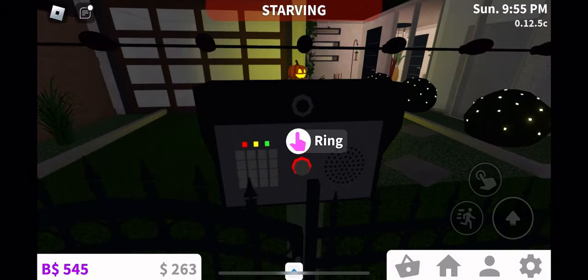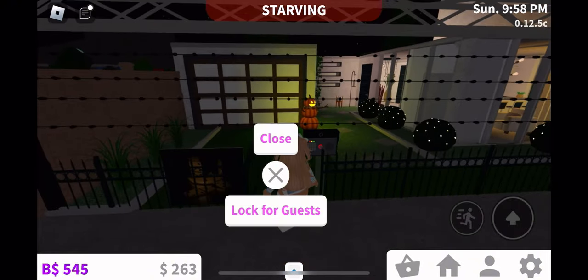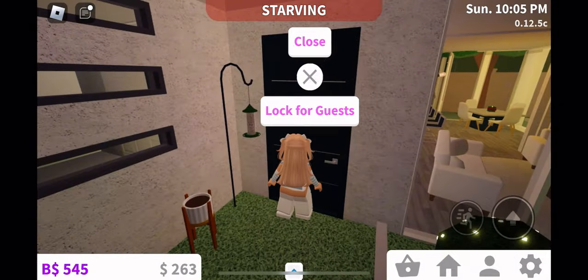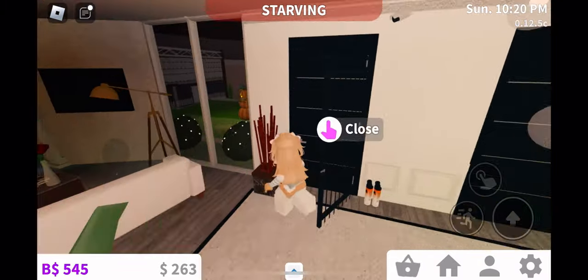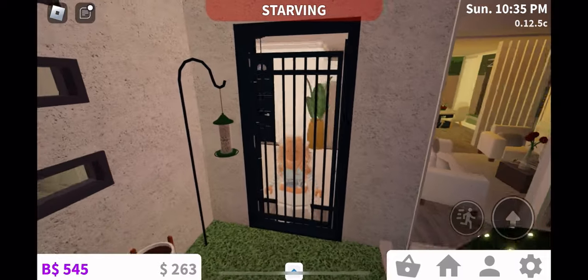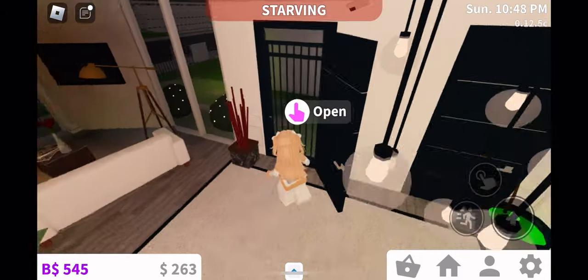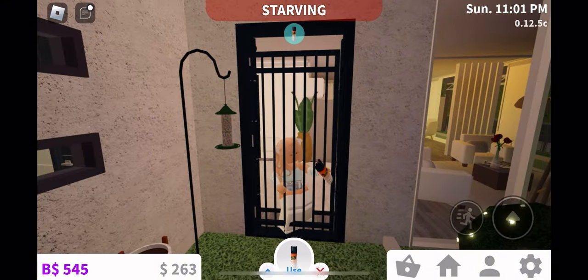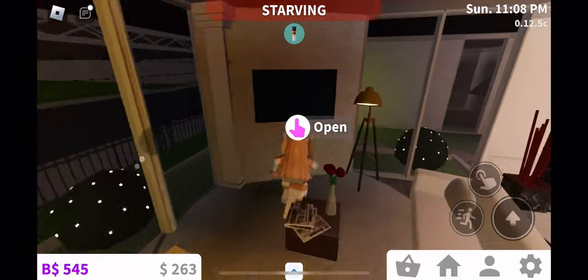We have a ring camera — if someone is outside and they ring the bell, we can see who is outside. Then we have this main door. I added two doors inside it because if someone tries to sneak into your house, they get stuck at the other door. I also put mosquito spray so I can spray on them when they're coming in.